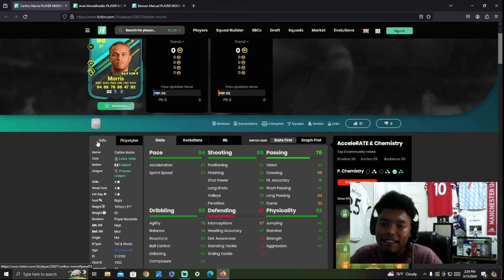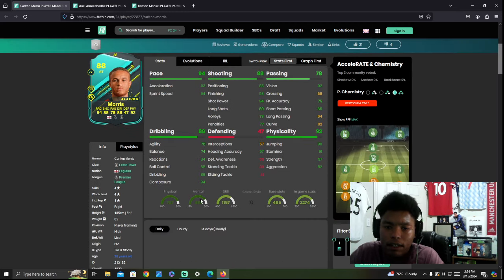Obviously with the recent patch it has been held down a little bit, but it's still very prevalent with some cards in the game. He has 94 pace, 88 shooting, 78 passing, 86 dribbling, and 92 physical. This card looks amazing. Honestly, this is a very, very good card — when you look at it on paper he looks really, really good.